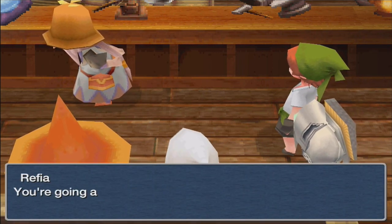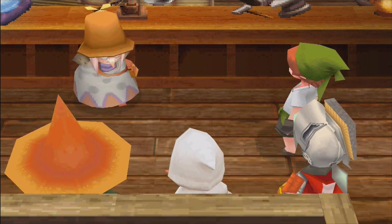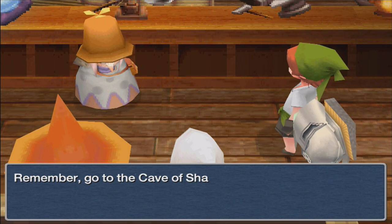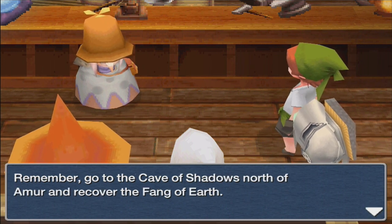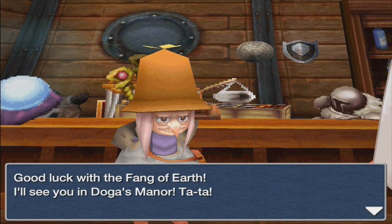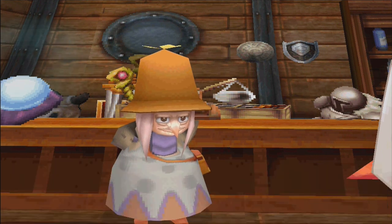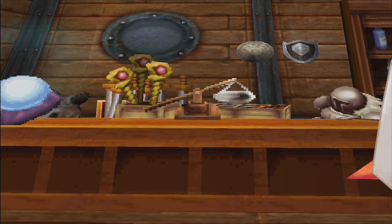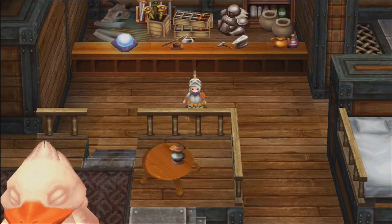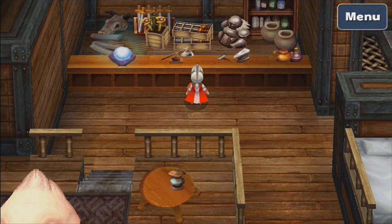Une says she has to go — Doga is calling her. She instructs us to go to the Cave of Shadows north of Emur and recover the Fang of Earth, then come to Doga's manor. And just like that, Une has left the party, which means we no longer have her amazing Holy and Haste abilities.